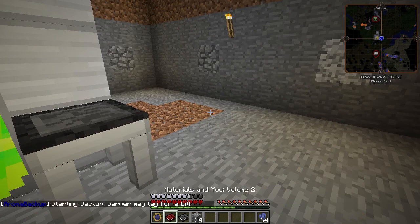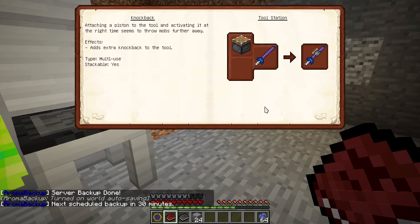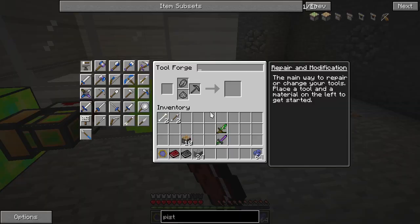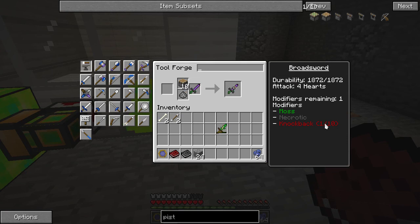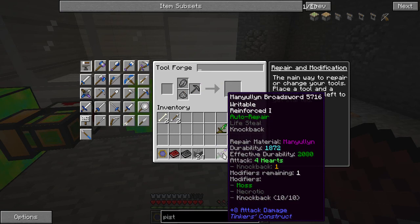The last thing I want to add is knockback. You can get knockback on a Tinker's Construct tool by adding pistons — extra knockback to the tool. I think we need 10 pistons to get the full knockback effect. Put the sword in here. Knockback 1 of 10... We now have knockback at the full level.